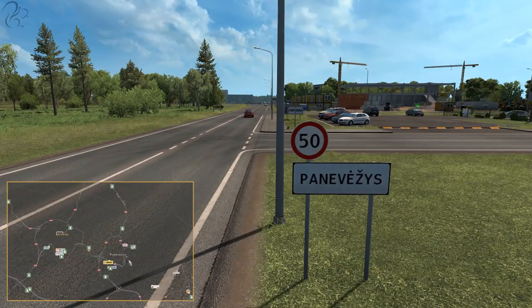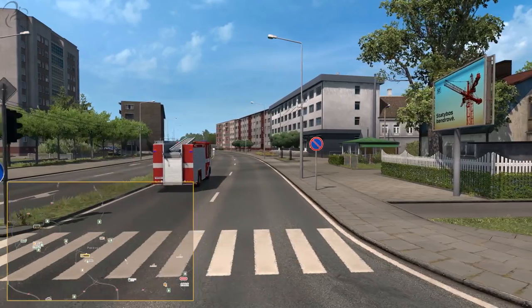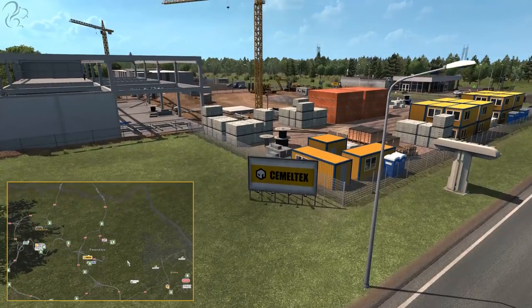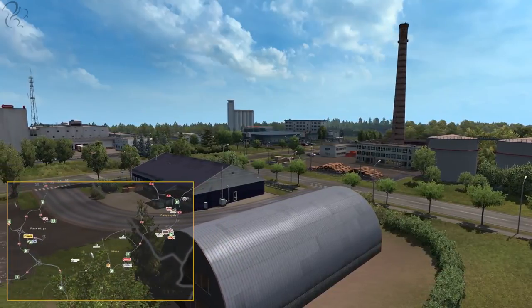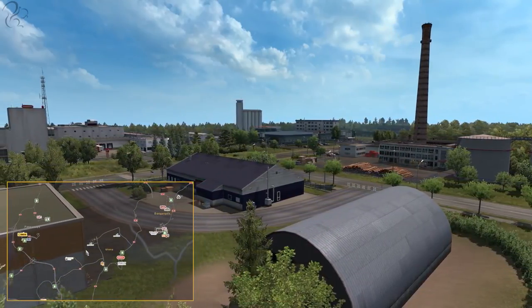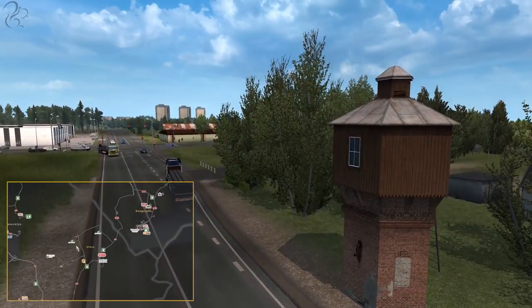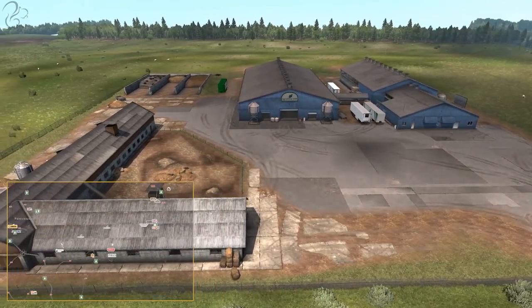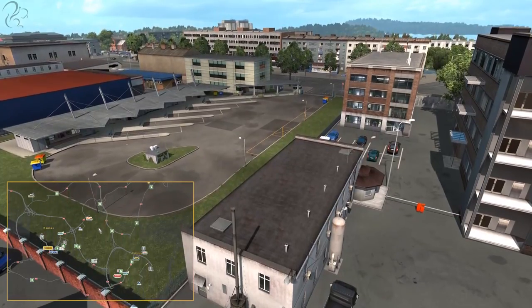Just to the west is Panevėžys — a small town full of apartment blocks and clearly under construction. Even further east is the small town of Utena, north of Vilnius. It's a low-density, quite spread-out town with a number of industrial pickup points scattered around it and a very rural feel.